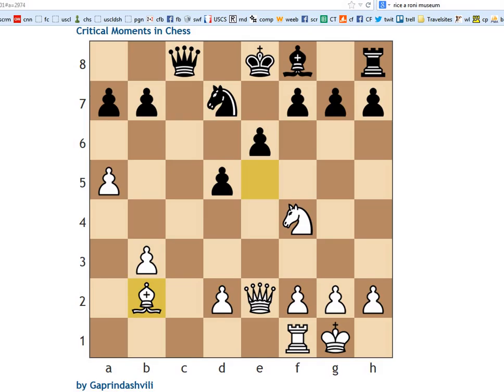It says queen c2, but somehow that move just looks too risky to me. But we'll see — maybe it works out. Where is the answer to this puzzle? Move 41: bishop to c3.